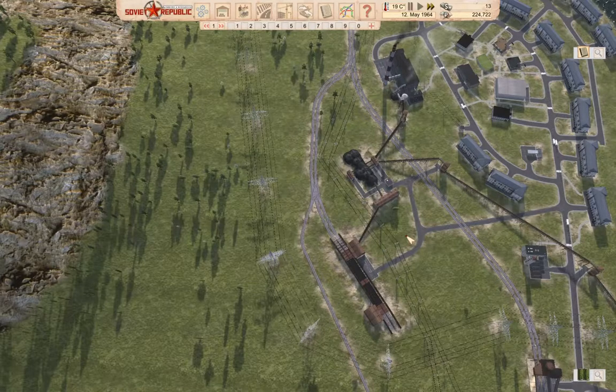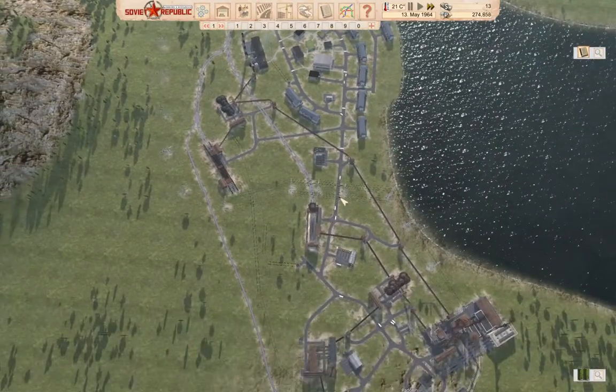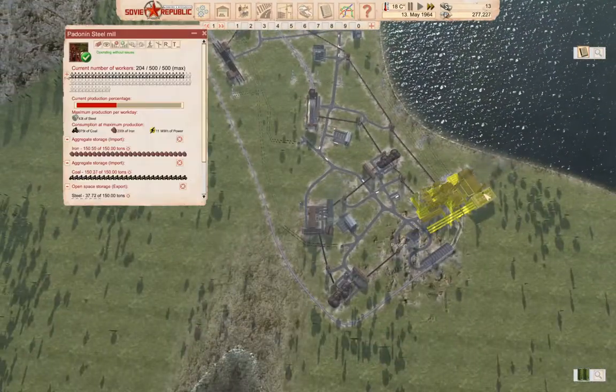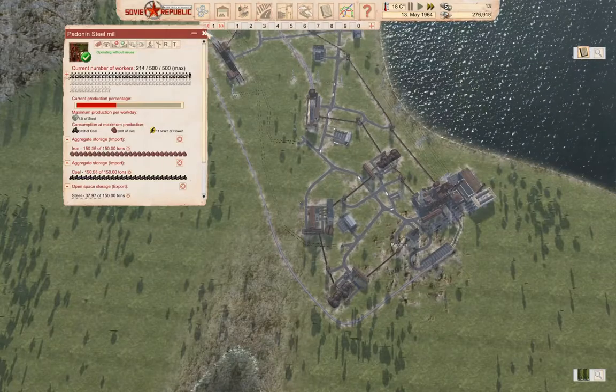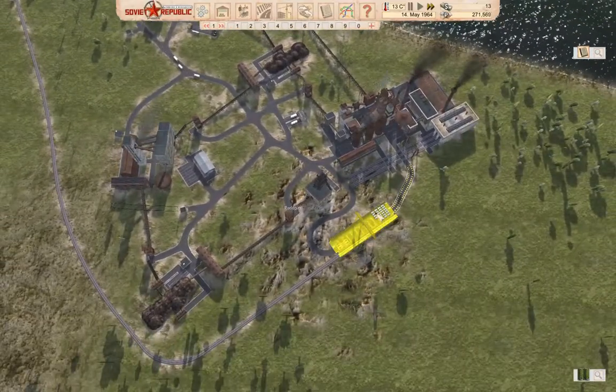Hello everyone, welcome back to Workers and Resources in the Soviet Republic. Last time around, we mostly finished our adventures in iron production. We've got steel being exported, we've got iron production, we've got our coal supply over here normalized, and I think we've got probably enough workers coming in and doing things that we're producing steel.